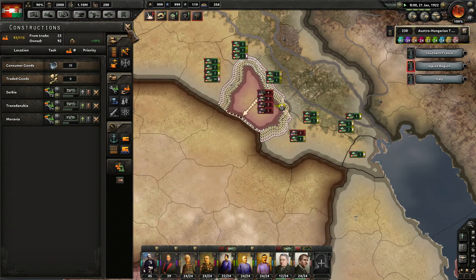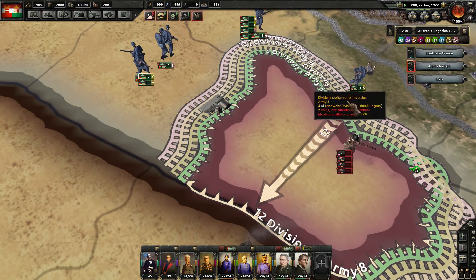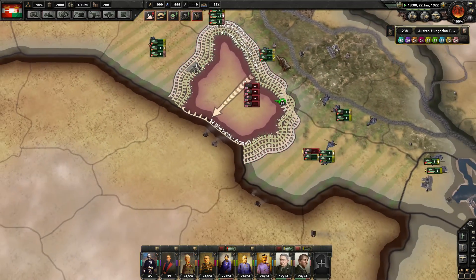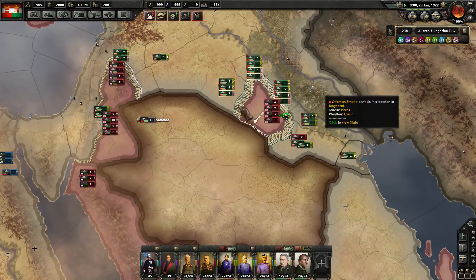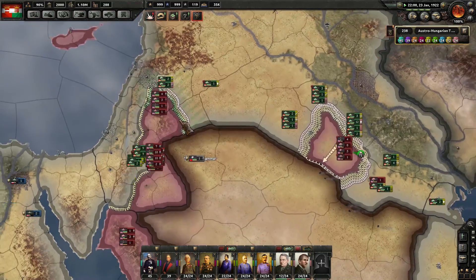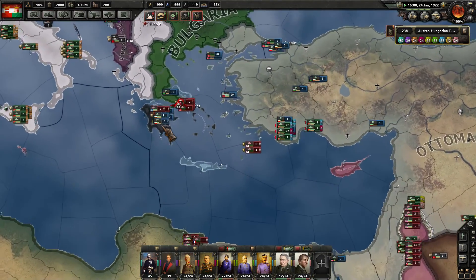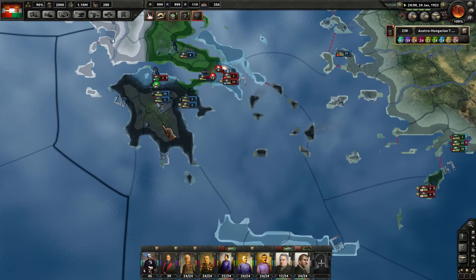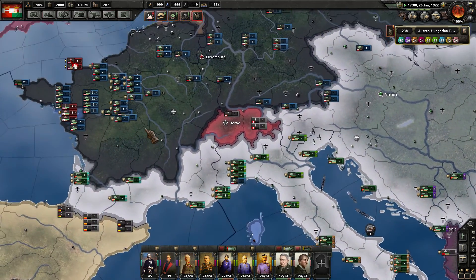These guys are collapsing like crazy. A lot of these guys moving in in support of this attack now as we completely surround them, which is great. Still looking a little light on this line over here. What's this? The German Empire has invaded Greece from the south. So they've finally decided to take matters into their own hands.